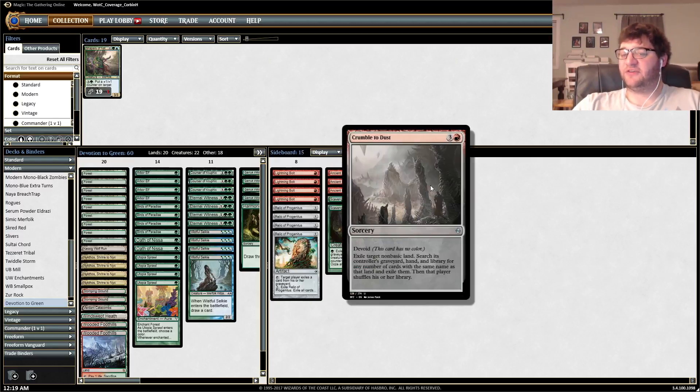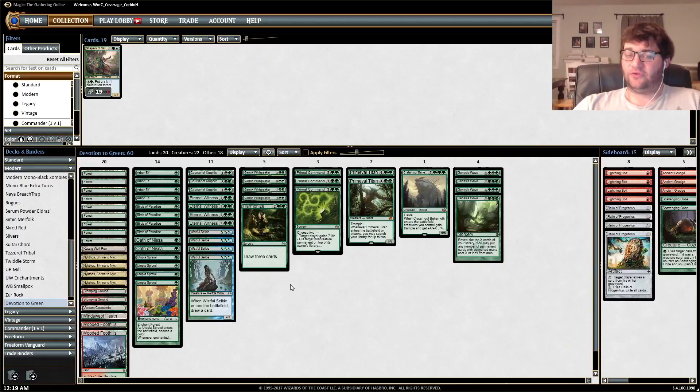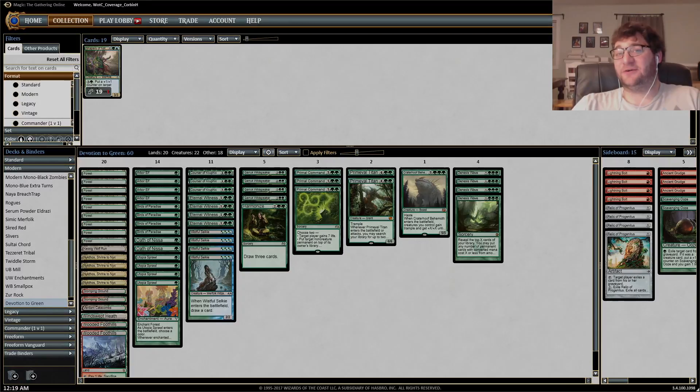And then Crumble to Dust for the Tron matchup, so you can destroy a Tron land and get rid of all the others in their hand, graveyard, and library, so you can keep them off Tron. That's the deck — like I said, pretty straightforward this week. Nothing crazy, no weird combos, no super fancy bells and whistles. Just a straightforward, let's be devoted to Genesis Wave, and let's put a lot of permanents into play. Thank you for watching, here we go.